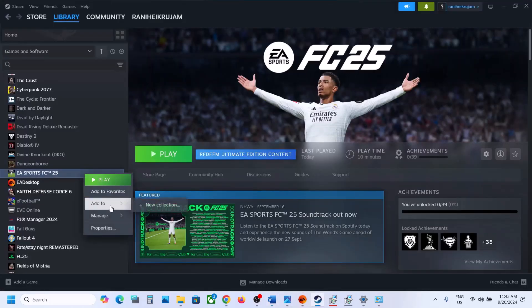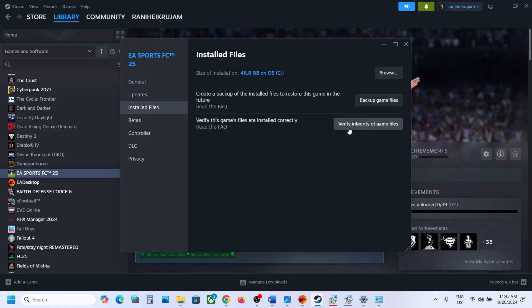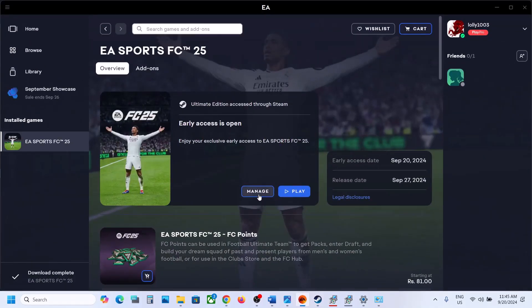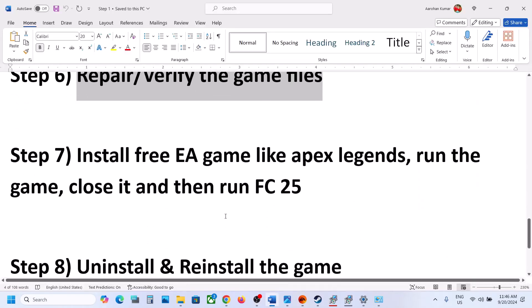The next step is to repair or verify the game files. For Steam, right-click on the game, select Properties, go to the Local Files tab, and click Verify Integrity of Game Files. Once verification is complete, launch the game and check. For EA app, click Manage and you will see a Repair option — click Repair. Once done, launch the game and check.